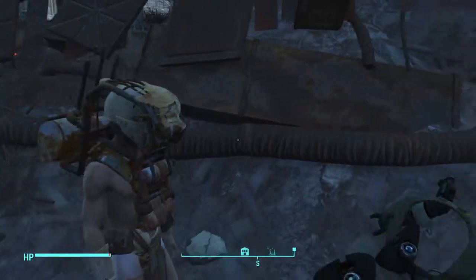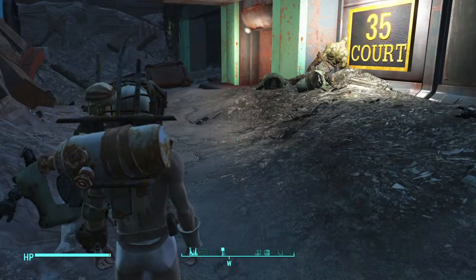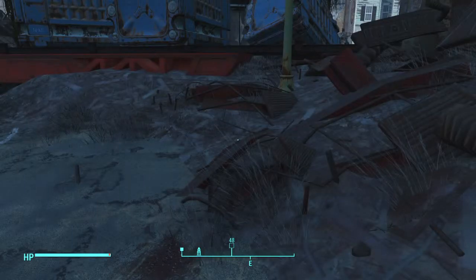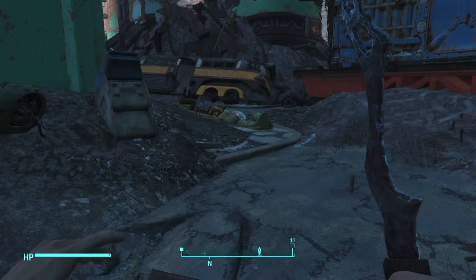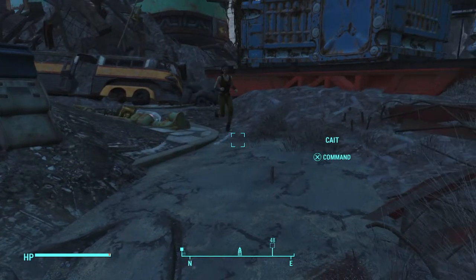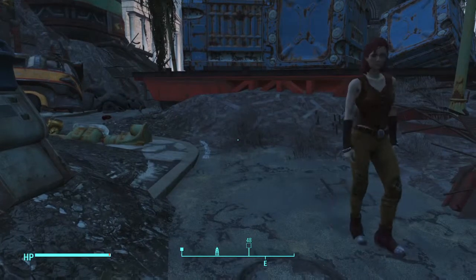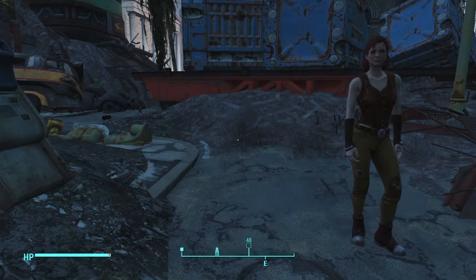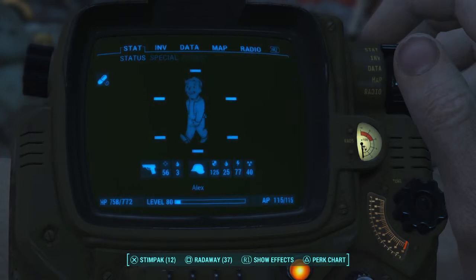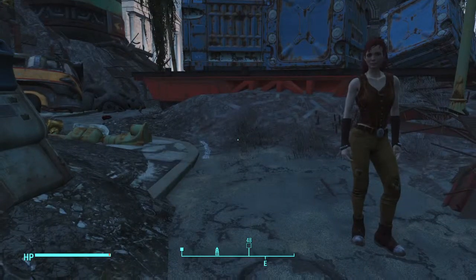Hey guys, what's up. I'm here with a new Fallout tutorial — not really a glitch, surprisingly, because I've been doing some glitches recently. I'm gonna be showing you how to get a full suit of X01 power armor, which is one of the best power armor you can get in the game. This character is level 80, so just know you have to be a higher level to get this.